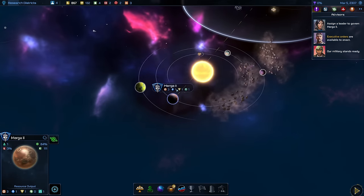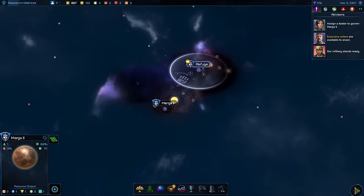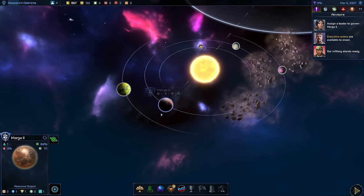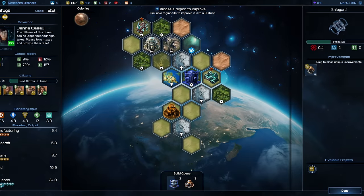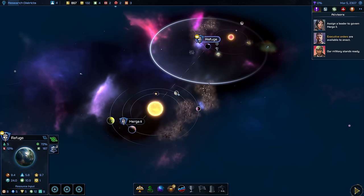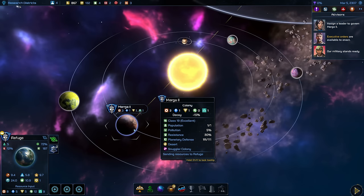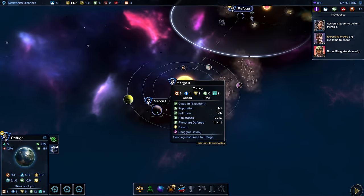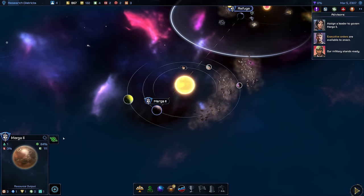And with that we are using the drug. Murga 2 is now feeding my core world Refuge — they're connected. Everything that happens on Murga is pushed right over to Refuge. Refuge now has 9.4 manufacturing bonus because it gets the three manufacturing that Murga produces on top. However, Murga 2 is not an independent colony and cannot really grow on its own to bigger heights. For now I'm going to keep it feeding Refuge for a few turns and then probably make an independent colony out of it.